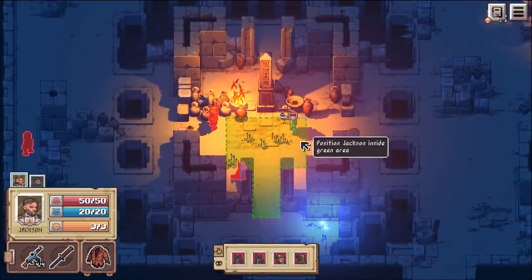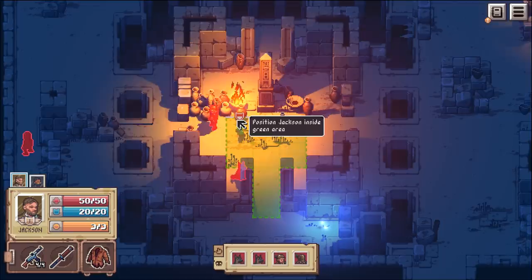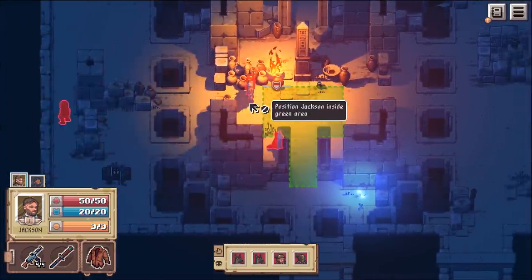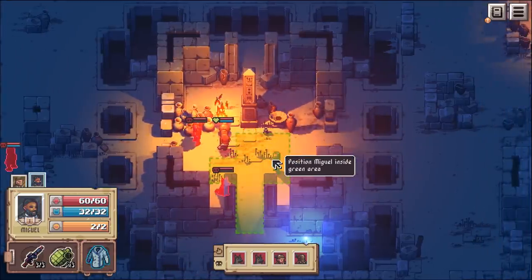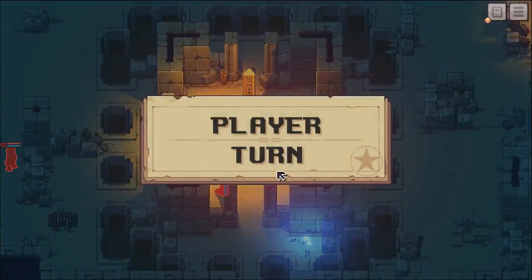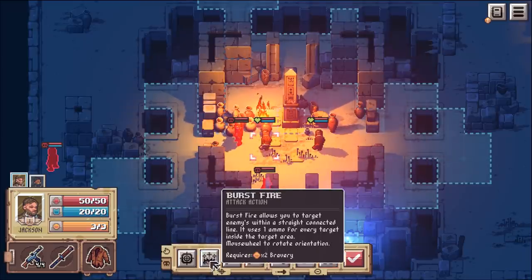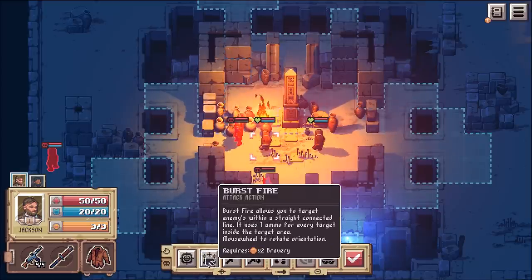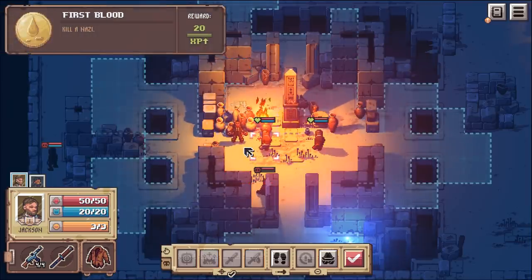Planning phase! We can put our guys right next to these guys for stabby stabby. There are two dogs and two soldiers. We'll put Jackson right here - he can stab that soldier. Jackson can do burst fire, which targets enemies in a straight connected line using one ammo per target and two bravery. We go ahead and stab - there we go! I killed a nazi!